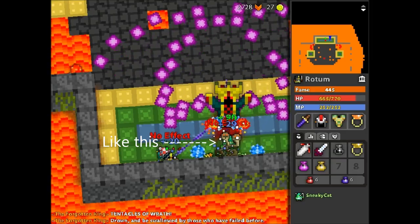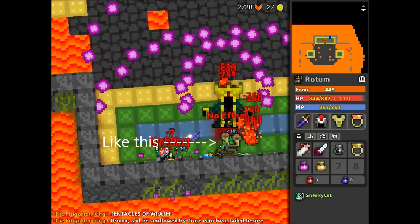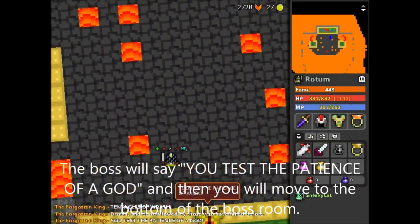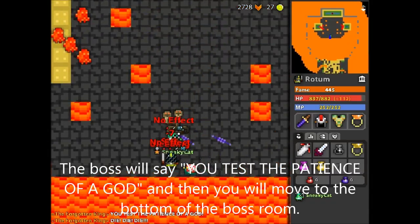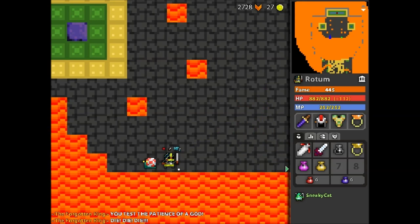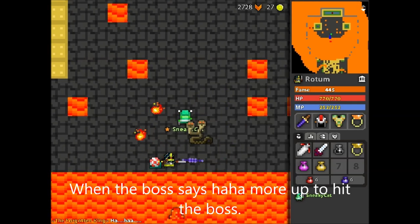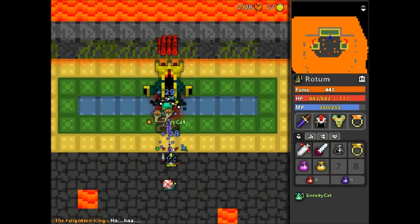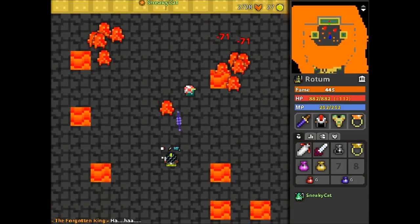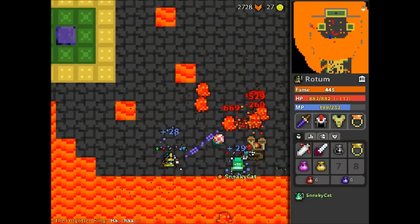The boss will be vulnerable every 10 seconds. The boss will say 'you test the patience of a god' and you will then move to the bottom of the boss room. If the boss does not say 'impossible', he will not die and you will have to repeat the phase as shown in the video.